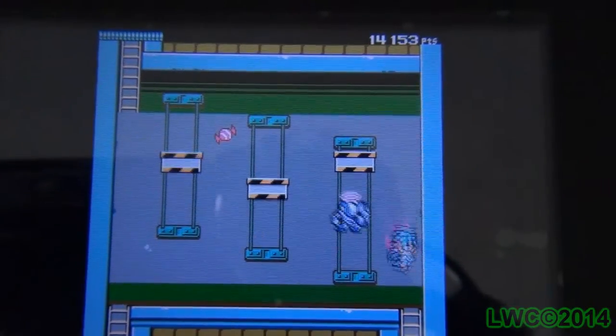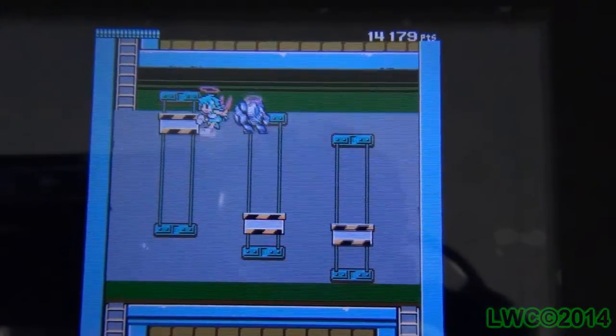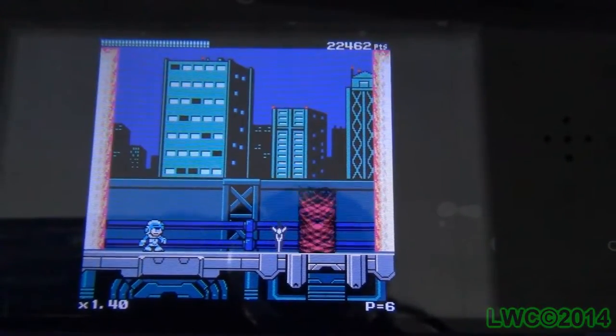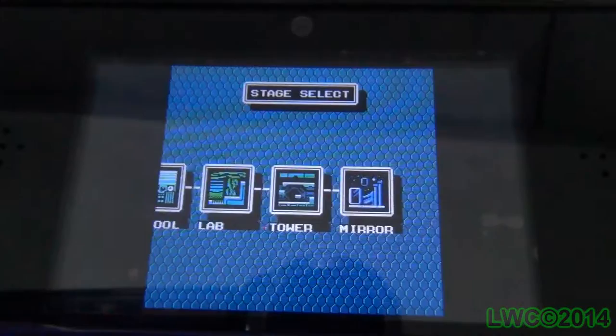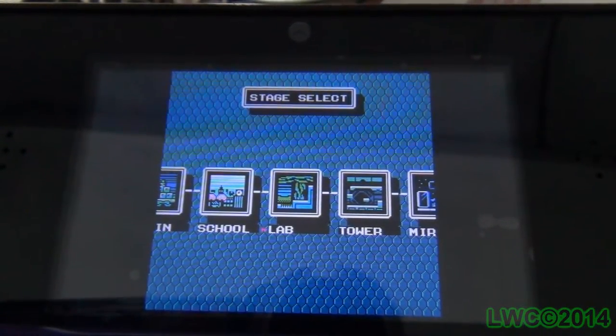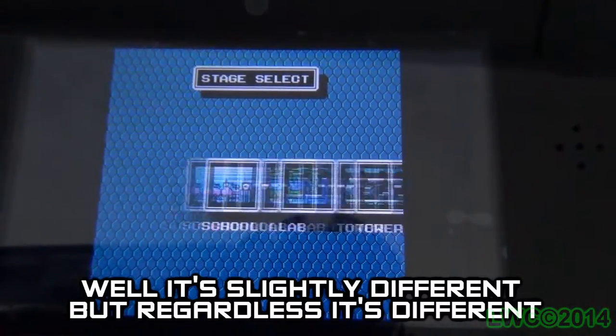Don't worry about the plot because I skipped the story and it doesn't really mean anything once you start playing. As I said earlier, it's a Mega Man-like game where you go through the levels, collecting food and health power-ups, avoiding or blasting hazards, making it to the boss, and defeating the boss. You don't get any boss weapons, but you'll find there's no point to getting them. You have five stages arranged in a different order depending on who you're playing as — a neat design choice that I approve of.